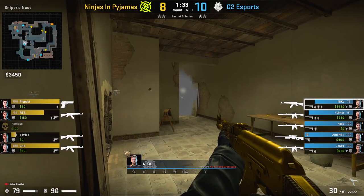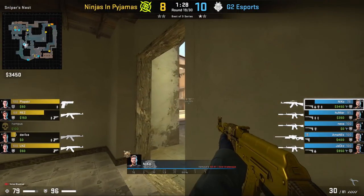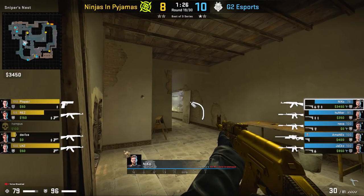Against NIP, Nikko uses a similar tactic — looking towards the light source to see if anyone crosses. The smoke fades but he remains in position. It's important to note that when the T's try to go through window, it's a really difficult fight for the NIP player to take. Not only that, if one of the ninjas tries to go through window, their barrel will stick out before they enter, giving Nikko a favorable advantage.